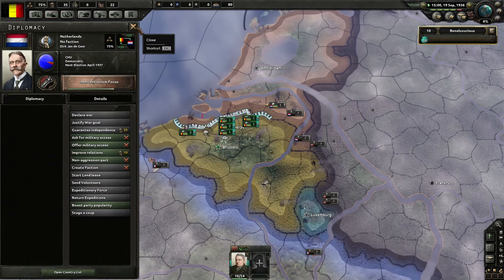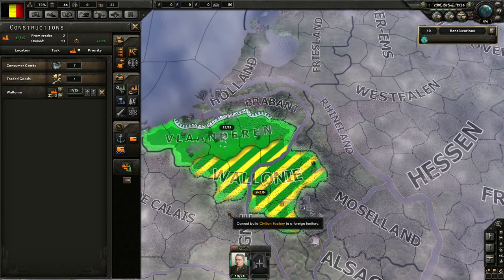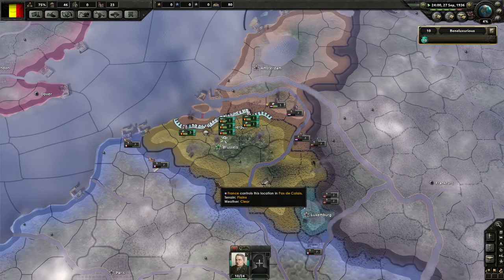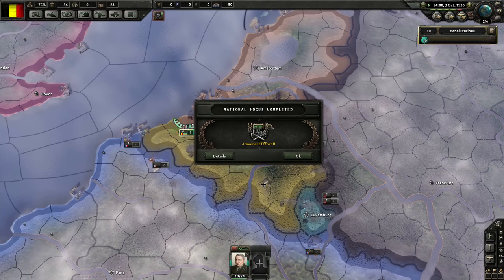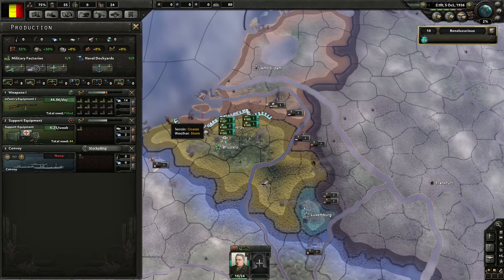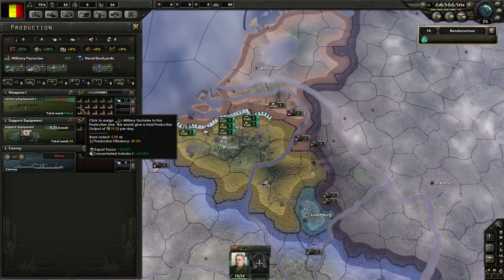He's working on interventionism — definitely going down the wrong path. Can we not build more civilian factories? We can now — an extra 3, taking us to 27 out of the 50 we need for the Forge Victory. Armament 3 — let's push into it and get the last military factory for free. We could probably use support equipment with that extra one we got. I think that would be a good idea.